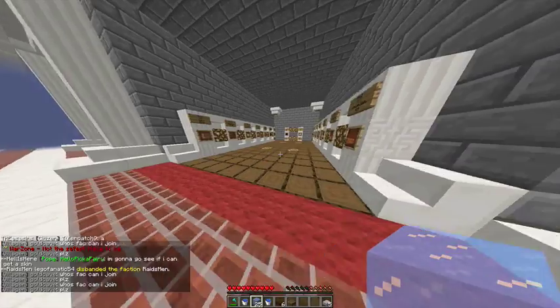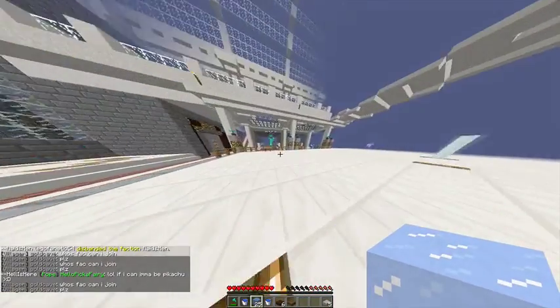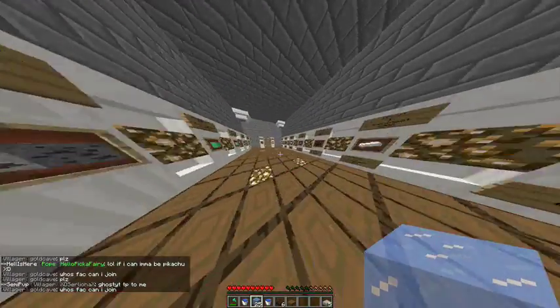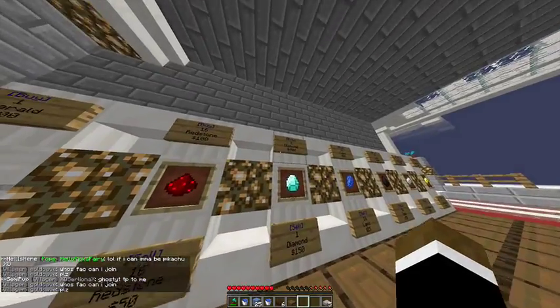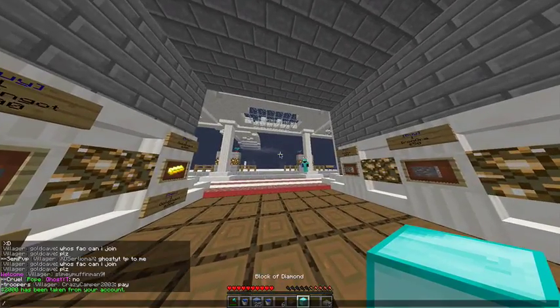Here's what we need — diamonds. I'm pretty sure diamonds are somewhere over here. I've been to the shop a few times but not many. It is a mirror. Let's get $400 worth. It makes more sense to buy a block. Let's go home.